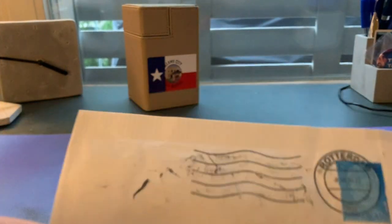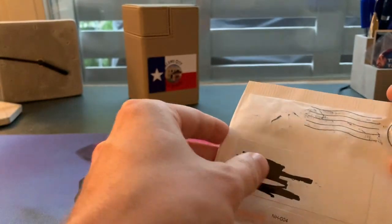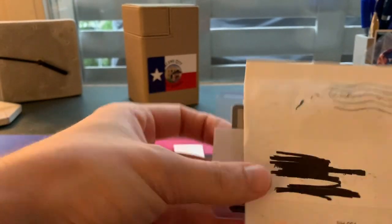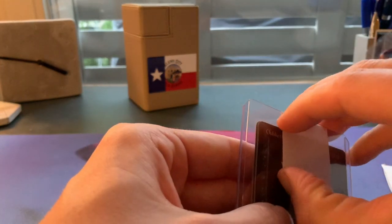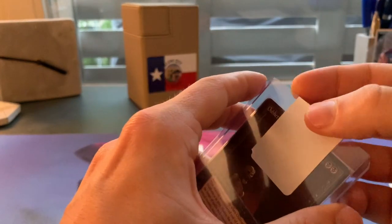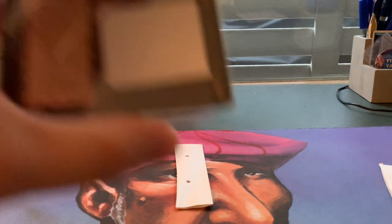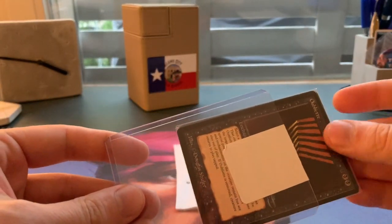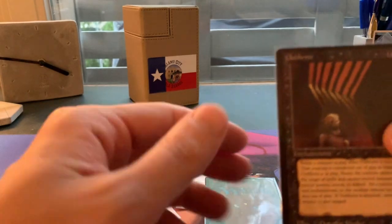This one comes from Rotterdam, the Netherlands. It's actually double-sided, so here you can already see one of the cards. Let me take it off camera for a moment to open it up. It is well packed, so I appreciate that. There we go — two cards. One is still a mystery, so we'll check that out in a moment.